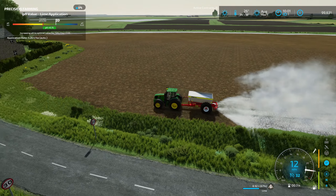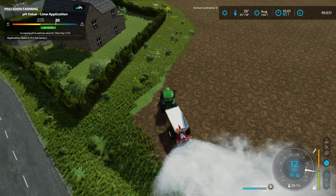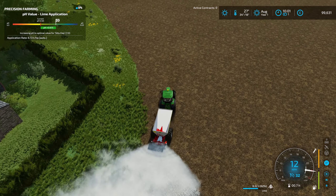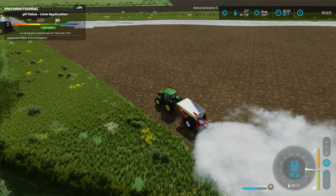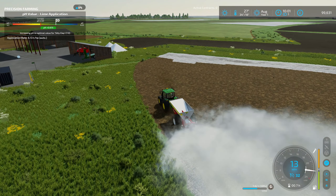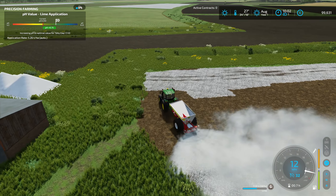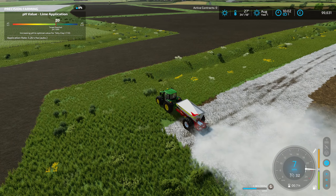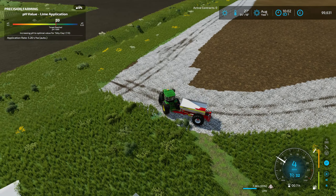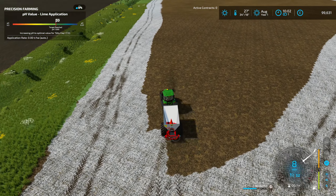We started off with two decent sized fields, which is good. I think I'm going to plant both in oats, because oats is worth quite a bit as a grain, and then we can also bale the straw and sell it. I think this map is probably going to be more around arable crops and root crops as well. In Lincolnshire they do have livestock and there is livestock on this map, but I think it's more around crop production.